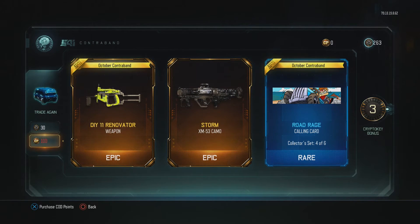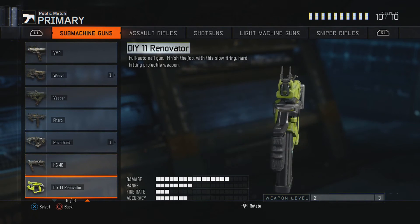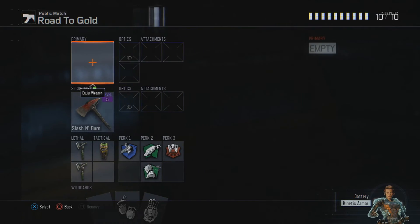Let's go! Oh my God — there was a pause reaction there. So obviously if you think the audio is out of sync, it wasn't. It just came up and I was just doing that shocked thing. Let's go — DIY 11 Renovator, in the last supply drop as well! So that has been it for the video. Leave a like if you enjoyed. Let me know if you'd like to see some gameplay with these new weapons, especially the DIY Renovator — can't wait to get this one up and running.